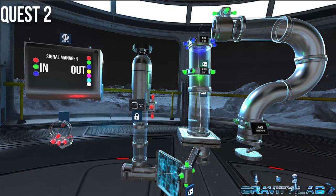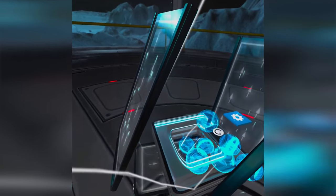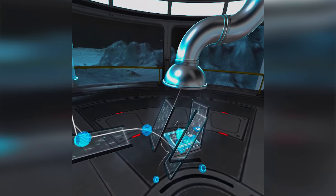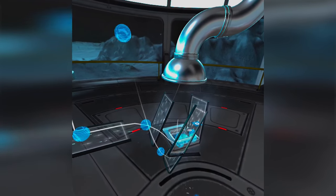You're in a space station and have to complete experiments which consist of getting balls from point A to point B. The Quest 2 update includes reduced foveated rendering, increased resolution, and more reflective shiny textures to give you the feeling that you're in a high-tech lab rather than the matte-like grey that you had previously.